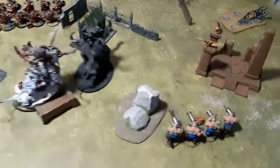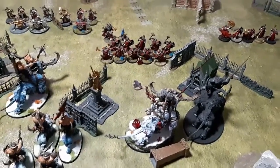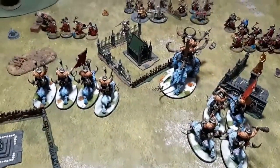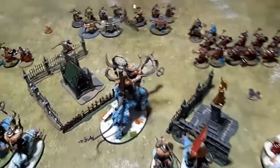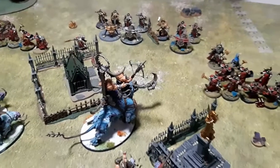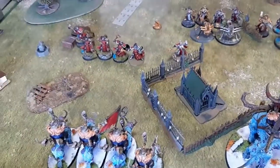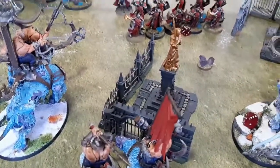The two Frostlords stare down those Sequitors — terrifying. The Mournfangs tuck up the back. In shooting, the Mournfang crossbow shoots at the Sequitors since the Arcanum is just outside nine inches. Hits on four, wounds on three, one rend — Taylor makes a good save. Second Mournfang pack also aims at the Sequitors — misses. The Frostlord on Stonehorn shoots at the Arcanum, uses All Out Attack to bring hit rolls down to threes — hits once, wounds, D3 damage: rolls one.